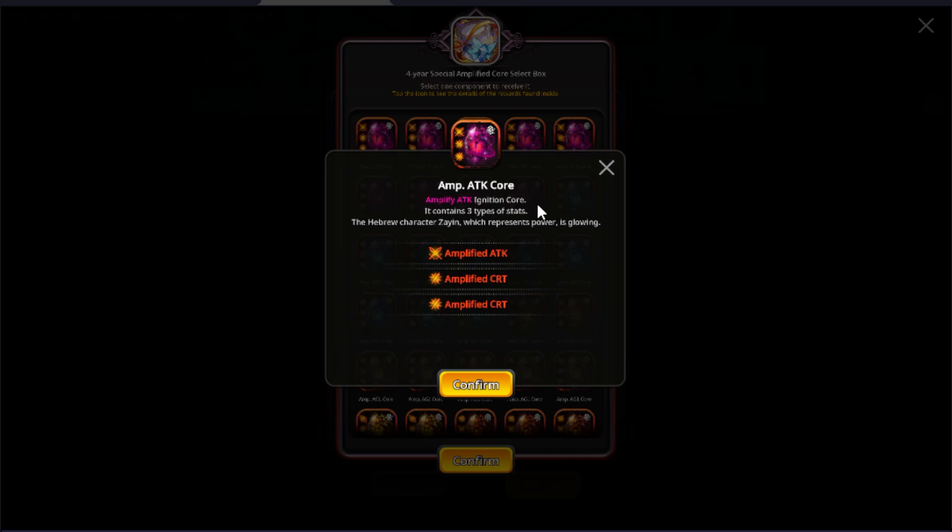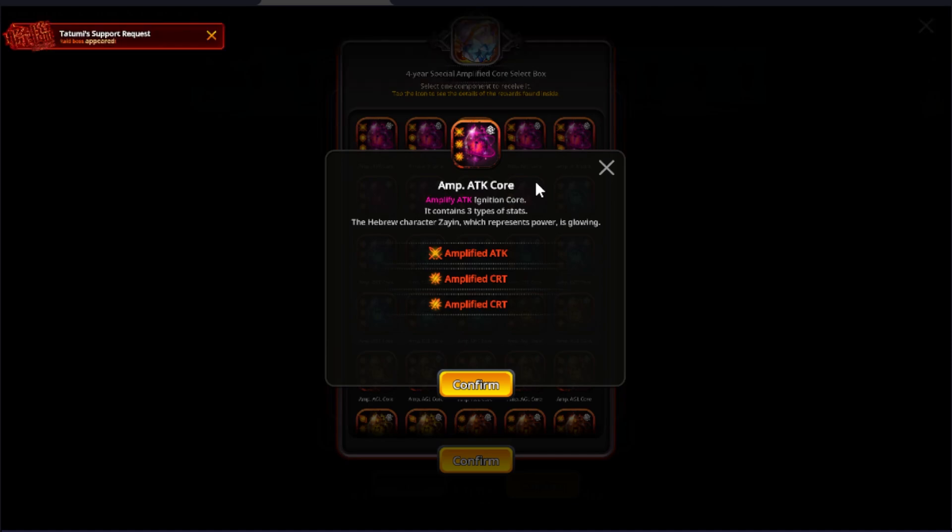If you already have Polar Pepita ignited with a decent core, I would hold on to this one for our future water type attacker Ariel, releasing in January. She is also a six-hit percentage-based slider, so try to keep a core saved just for her.